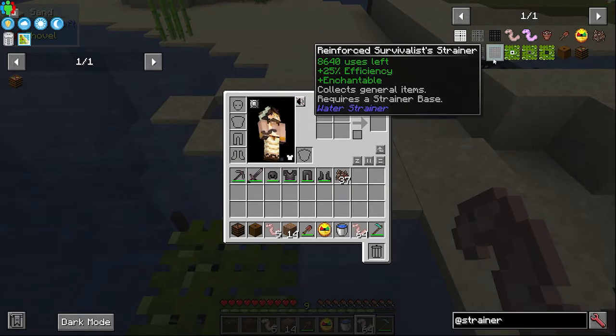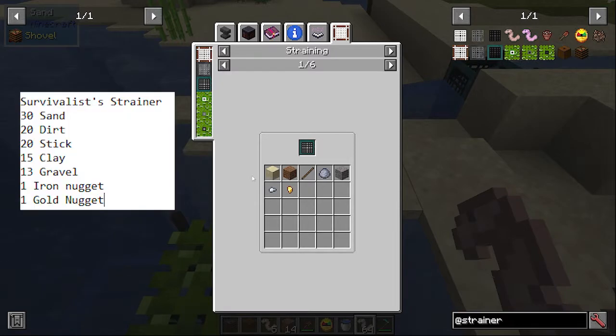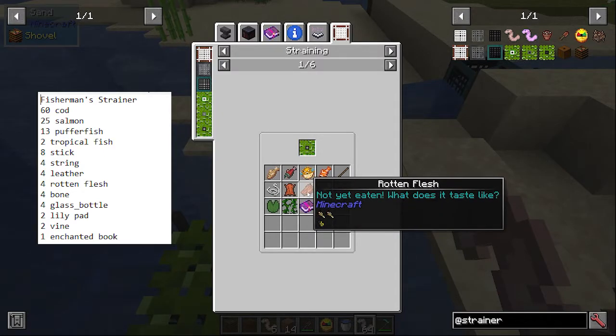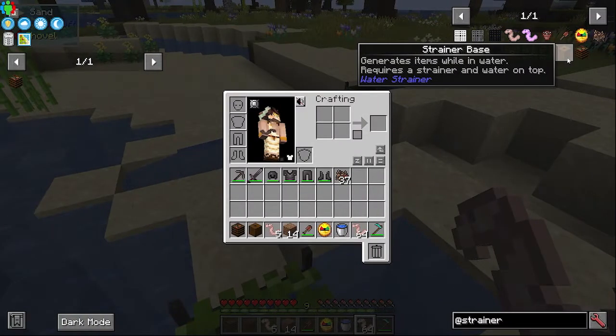From the survivalist strainer you can get: 30% chance for sand, 20% chance for dirt, 20% chance for sticks, 15% chance for clay, 13% chance for gravel, 1% chance for iron nuggets, and 1% chance for golden nuggets. With the fisherman's strainer: 60% chance for cod, 25% salmon, 13% puffer fish, 2% tropical fish, 8% sticks, 4% string, 4% leather, 4% rotten flesh, 4% bones, 4% glass bottles, 2% lily pads, 2% vines, and 1% chance for an enchanted book.